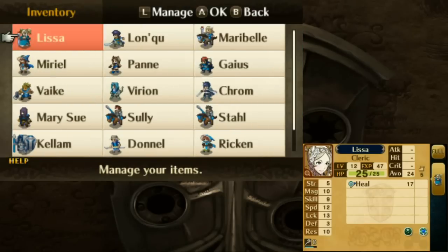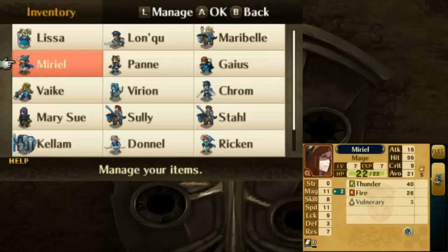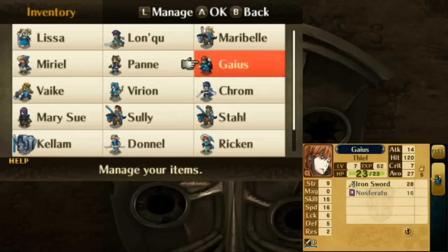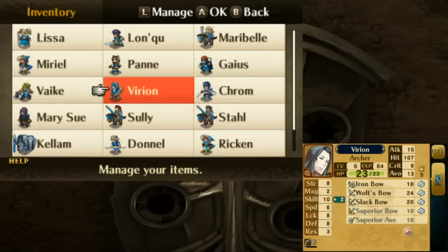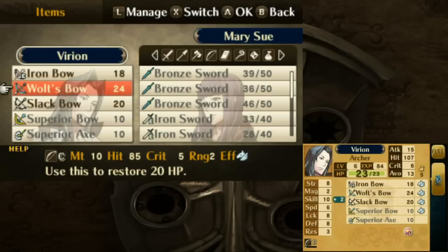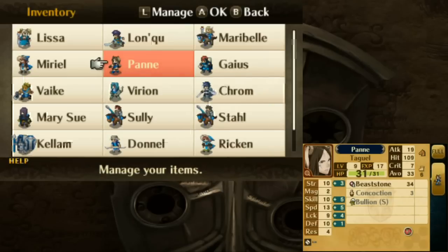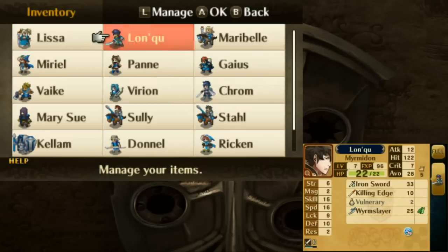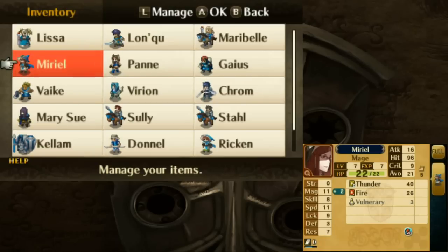As for what happened: Lissa leveled up once but she did lose her Physic staff — we weren't really supposed to have one by this point anyway. Longku almost leveled up, Maribel didn't. Muriel got one level up, so she's now equal to Rickan, so I can compare them more directly now. Parn and Gaius both leveled up once each. Virion didn't level up but got close. Virion found a Superior Axe, basically the same as the Superior Bow except it's an axe — but I can get rid of that since no one can use it at this point. We also got a small gold bar. Not really all that eventful, but at least Muriel is now on the same level as Rickan.